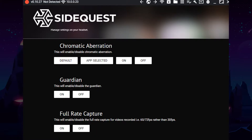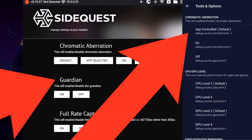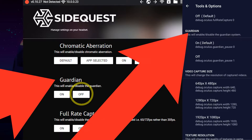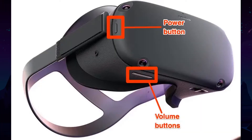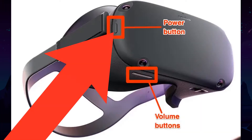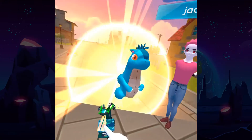From there, find the Guardian option and just select Off. You'll want to tap the button on the side of the Quest twice to turn the screen off and then back on, and the new settings will have taken effect.